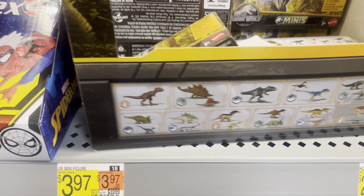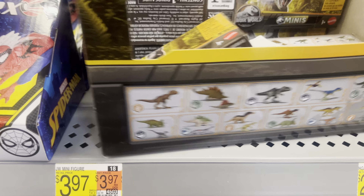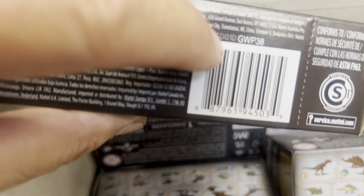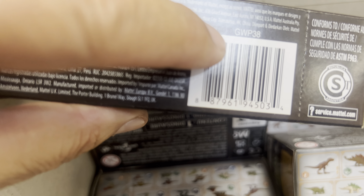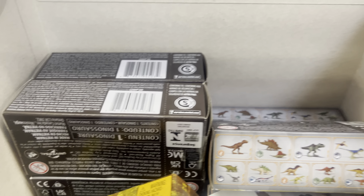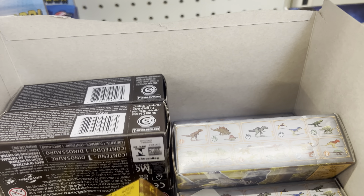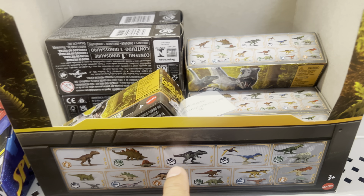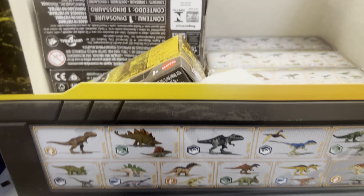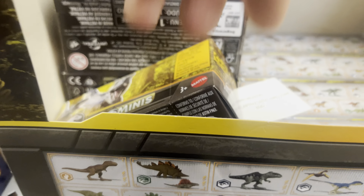The trick to get these Minis — these Jurassic World Minis at $3.97 each — look at the code and look at the last four numbers of the number next to JWP38. That's how you get 01D to 02D, 03D, 04D, up to 10, 12, whatever number. It might be up to 11 different ones. There should be 11 different kinds. Some of them may have two. That's the trick of these Jurassic World Minis.